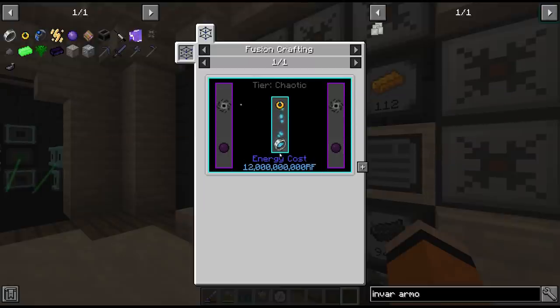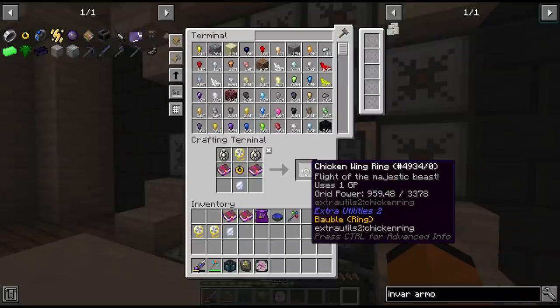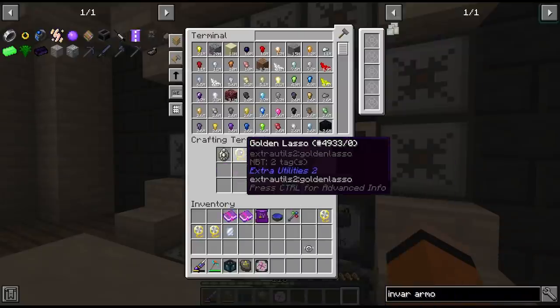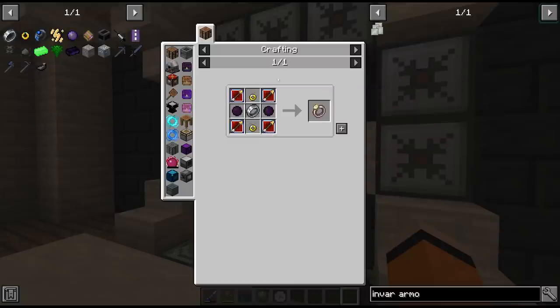We upgrade those into the four rings that we need. I guess we have enough materials for one - we can get one chicken wing ring. Since that'll take a little while to get the rest of the angel rings, let's look at these upgrade keys. Can you imagine if we never had Essentia auto made?